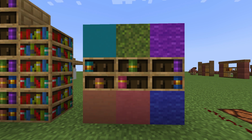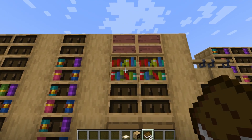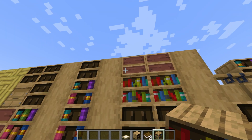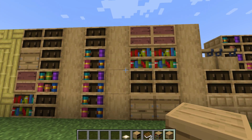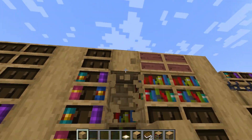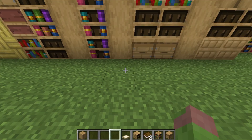Here are the blocks that I found that most correlate to each book in each position — I hope you will find this helpful. Here's also an assembly of blocks that go really well with the new chiseled bookshelves: the good old-fashioned regular bookshelf, the loom that kind of looks like an empty bookshelf, the beehive that kind of looks like a drawer, and the stripped oak log, which was a really nice surprise — it blends really well with the new chiseled bookshelf to the side.